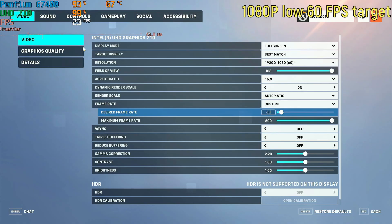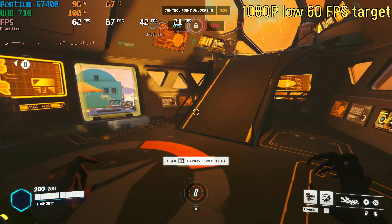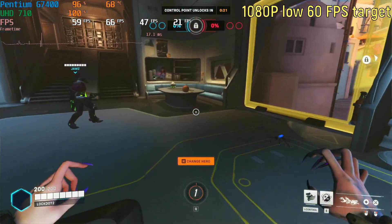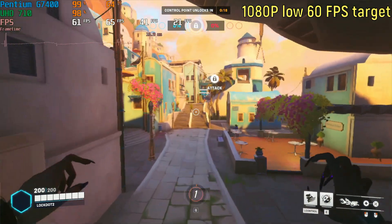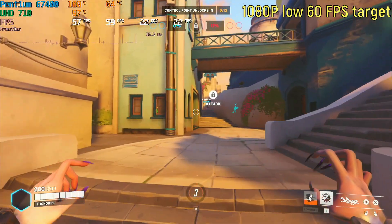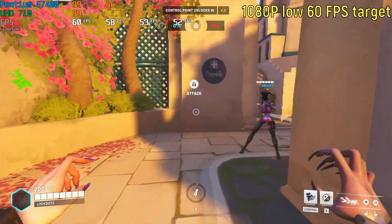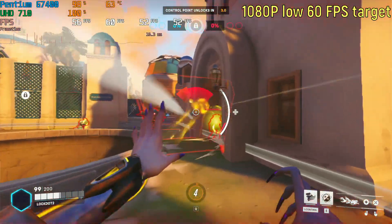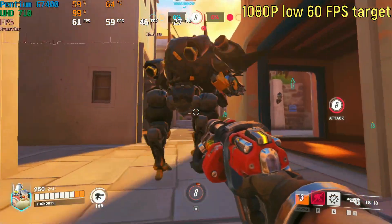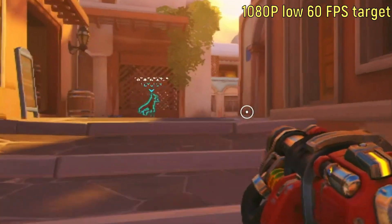First up is 1080p on the lowest settings with a 600 frames per second maximum frame rate and a 60 frames per second desired frame rate. I set it to that and the game was actually running quite decently — getting about 60 frames per second, though it did have quite a few stutters. It also didn't look that good because it was basically lowering the resolution and then upscaling it to 1080p, making it look quite blurry and pixelated. But it still had somewhat decent visuals and ran pretty decent.